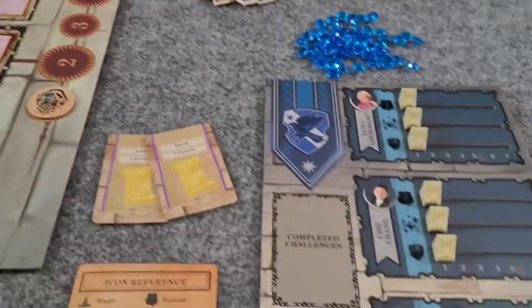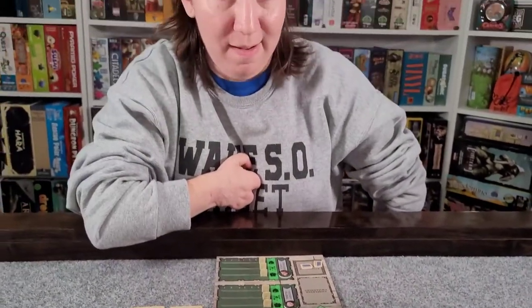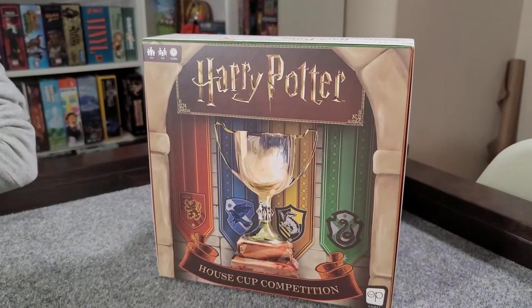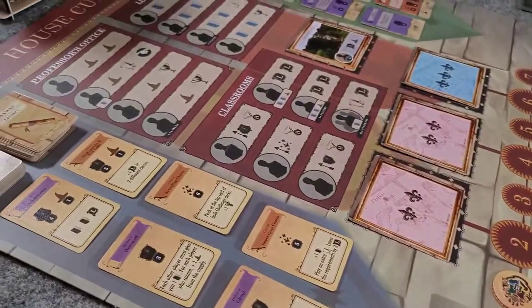At every even-numbered round, a new location is revealed that becomes available for players to place their students and gain more benefits and abilities. However, most of these higher-level locations require a minimum skill in one or more areas, so those are something we have to work towards. We each have our house — I've got the whole girl squad with Ravenclaw and Luna Lovegood, and he's got Slytherin with Draco Malfoy, who seems like a bit of an angsty teenager. Let's go ahead and get into our game of Harry Potter House Cup Competition!